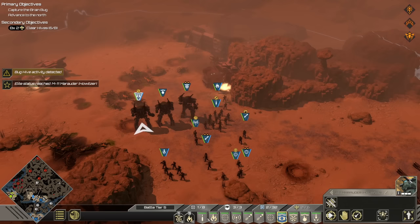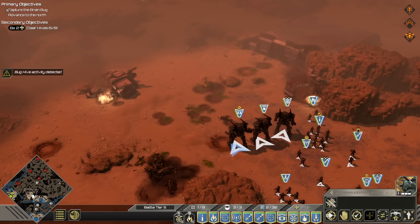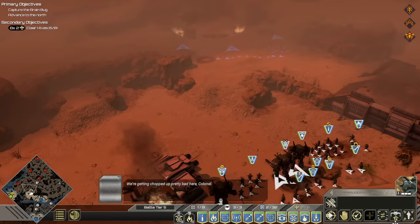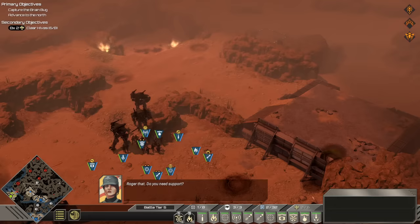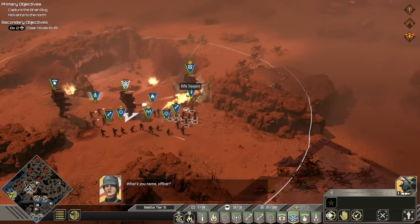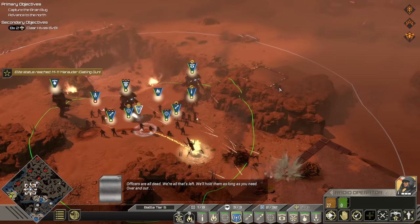A unit has been promoted. Sensors are picking up new bug hive activity — a level six hive, man. Flanking divisions getting overwhelmed. Fifth Division, come in. What's the situation? We're getting chopped up pretty bad here, Colonel — that is Hawthorne. Do you need support? You know how this works — every bug you kill is one less standing in your way. Get up that hill and finish the job. Officers are all dead, we're all that's left. We'll hold them as long as you need. Over and out.